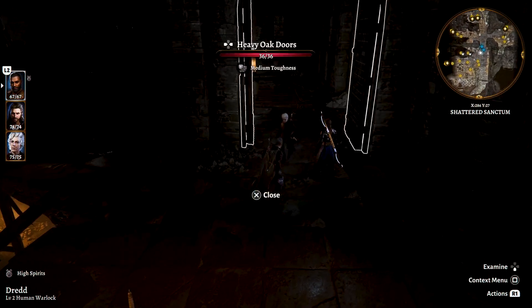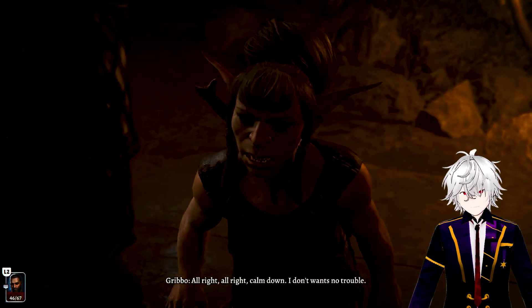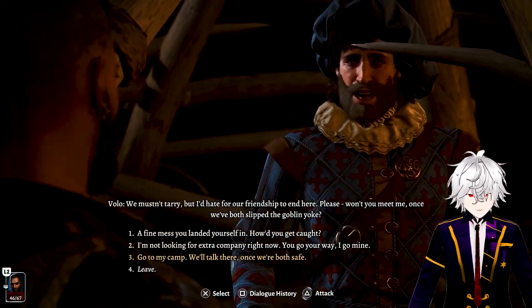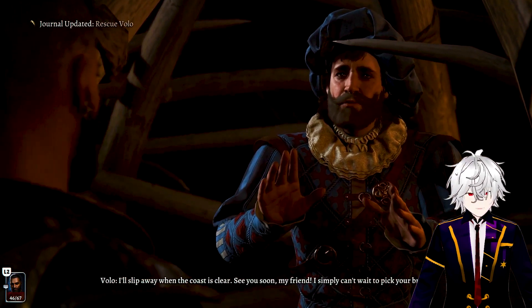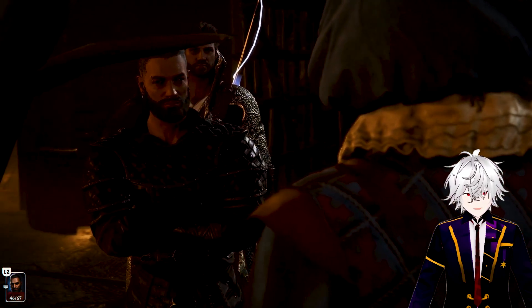The only thing you really need to do here is free Volo from his cage. Kill her, steal the key, manipulate her, persuade her — however you want to accomplish it, just free Volo and he will meet us at camp. So all of these pieces are lining up.